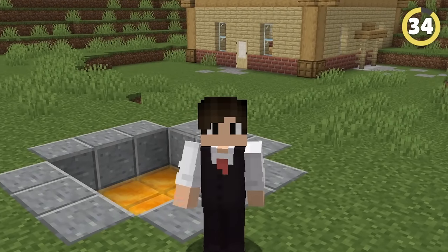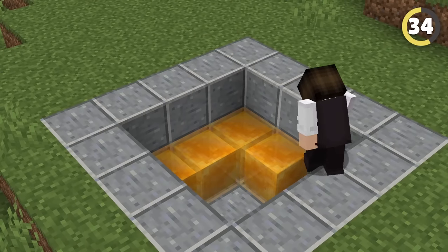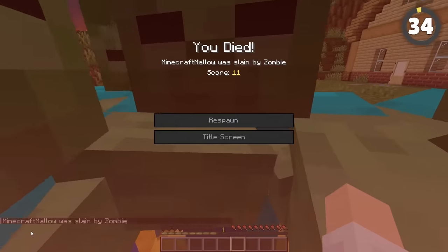Keep your mobs in check while maintaining your aesthetic. Do you hate the look of fences or trapdoors? Simply cover the floor of your pen in honey and you can use any block at all to act as a fence — the honey makes sure the mobs won't jump out. It also works on you though, so be careful!